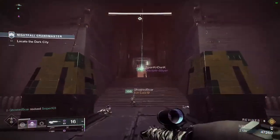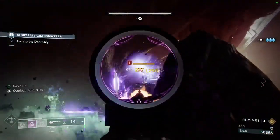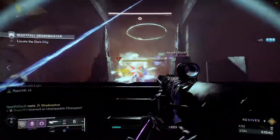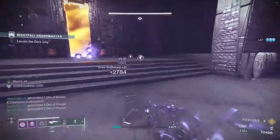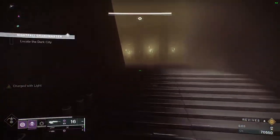On the other side of the barrier will be a group of scorned enemies. Take them out carefully as they like to spam void grenades that will melt you. Once they're dead, push into the room and deal with the scorned enemies on the cliffway. Once you've cleared the cliff, head to the other side of the room where you'll have more scorned enemies including an Unstoppable Champion and an Overload Champion. Clear out some of the smaller adds, then take down the two champions getting finishers where necessary, and once all adds are dead, move on.